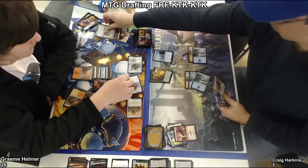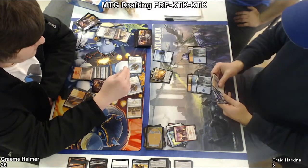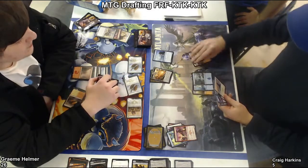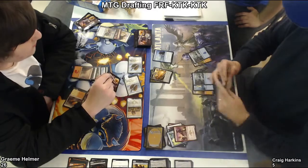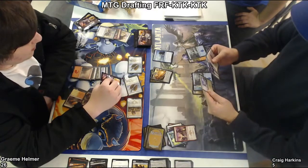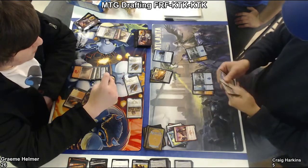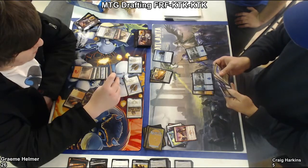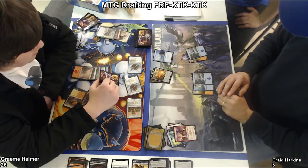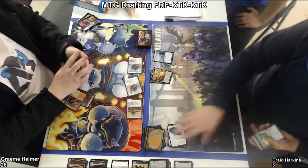They're gonna keep getting bigger even though they're tapped down. Oh — does he draw the white mana? Is it a fetch? Yeah, it is. But that might be a land that comes into play tapped. Oh, that's a Mystic Monster. Yeah, I think that's right — so it's gonna go to game three. He's just scooping. Those creatures are too big at this point.